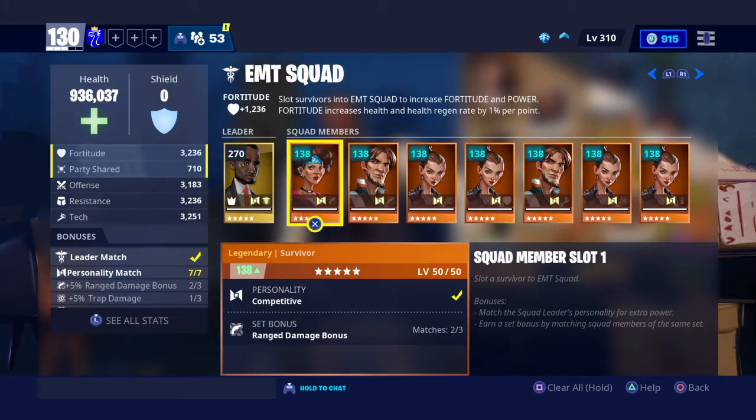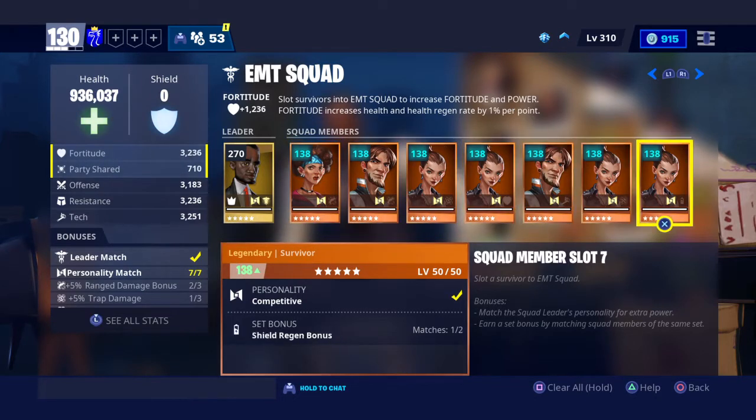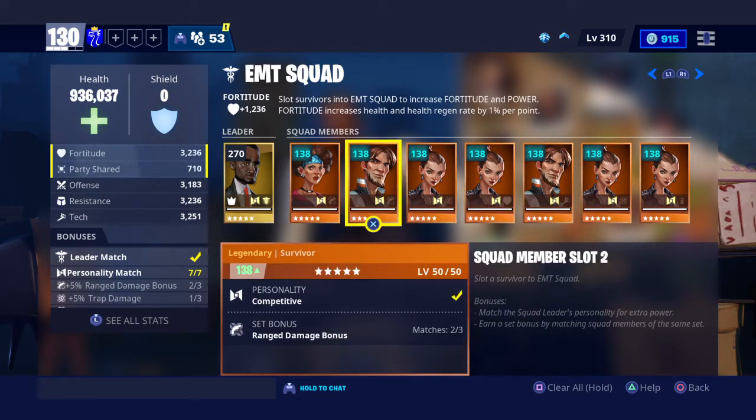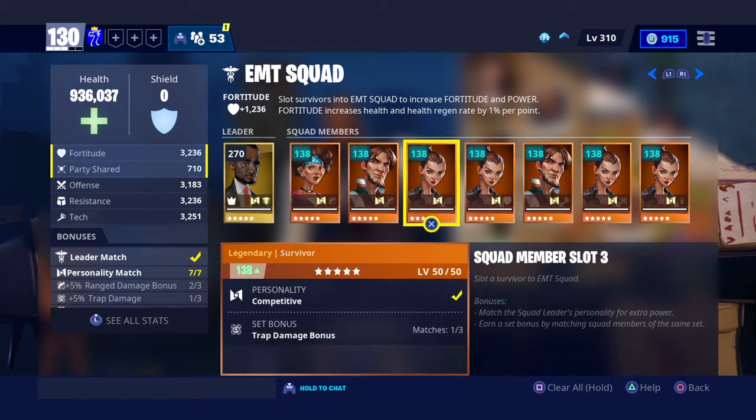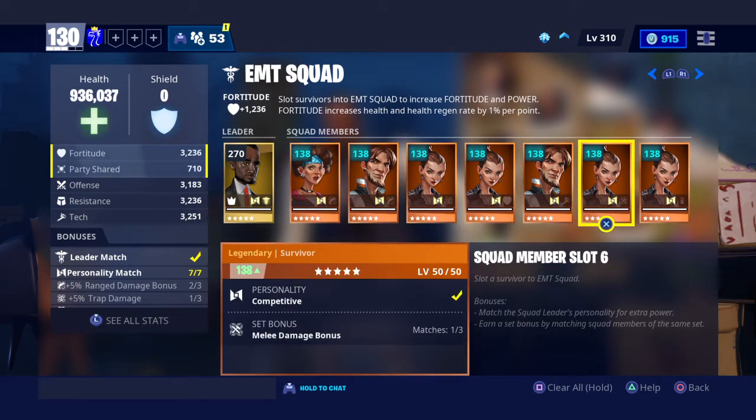Those things — when you're looking at a person, you see at the bottom it says set bonus, range damage bonus, and it's the right tile of the two in the bottom right corner of each card. The very one to the right doesn't really matter a whole lot — don't worry about that, it doesn't contribute to your power level. As you can see, none of these are matching and it really doesn't matter, it's not affecting anything.